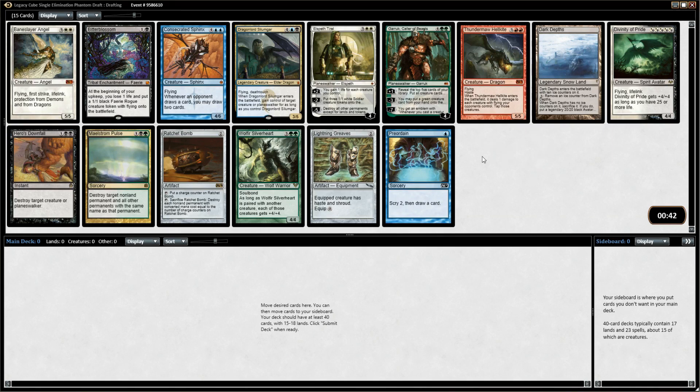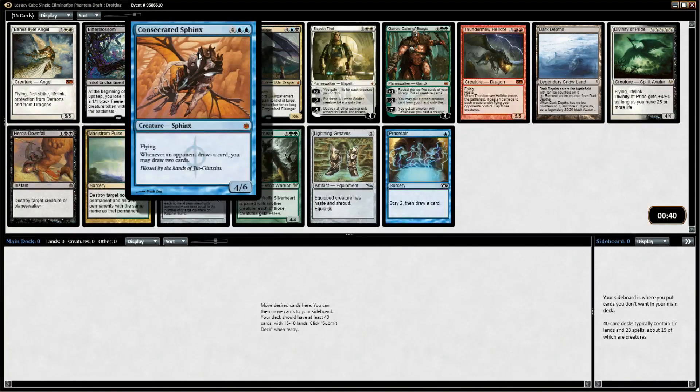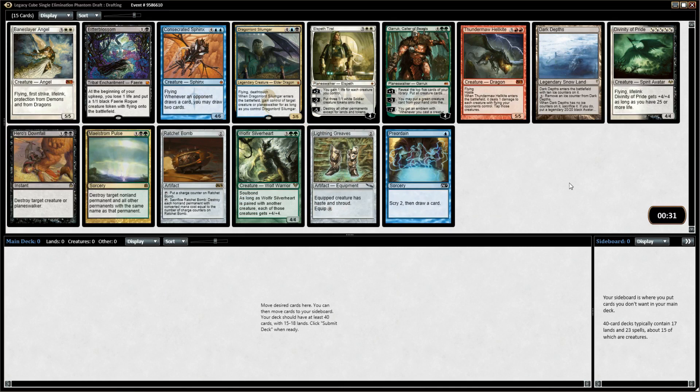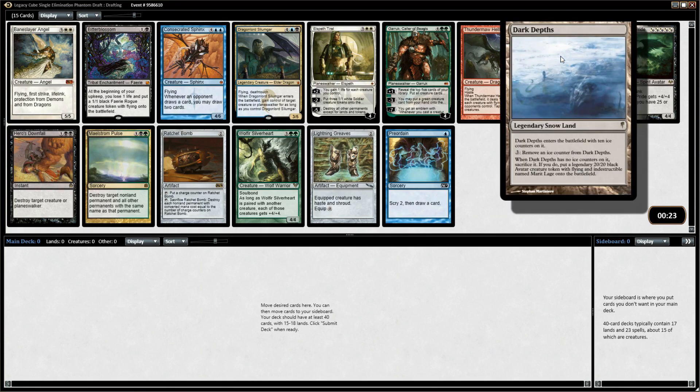You want to look out for really powerful finishers. Things like Consecrated Sphinx are insane because whenever an opponent draws a card you may draw two cards. Dragon Lord Silumgar steals things — things that steal things are great. You also want to look for themes. There may be certain themes in a pack, like Dark Depths seems unplayable, so there must be some kind of combo with it.